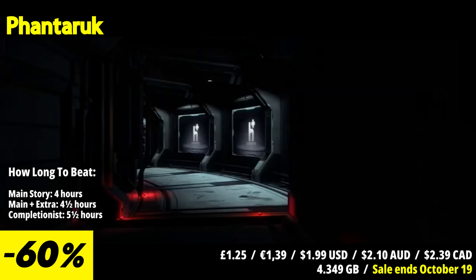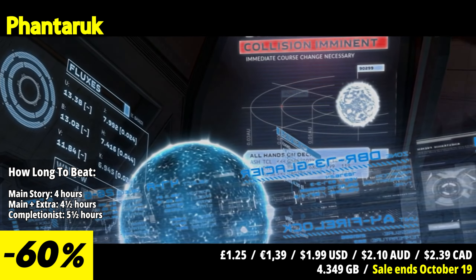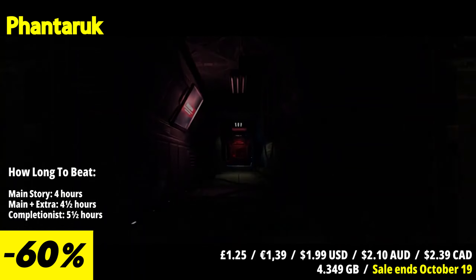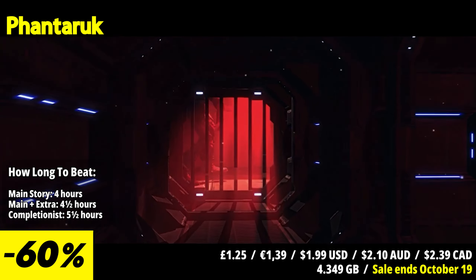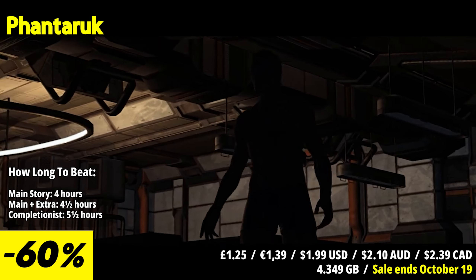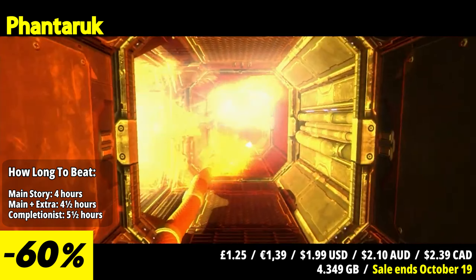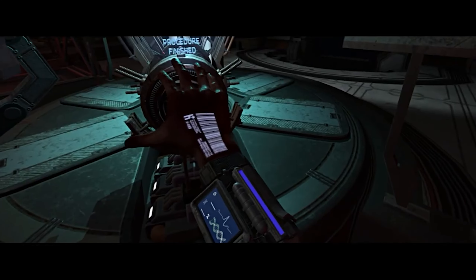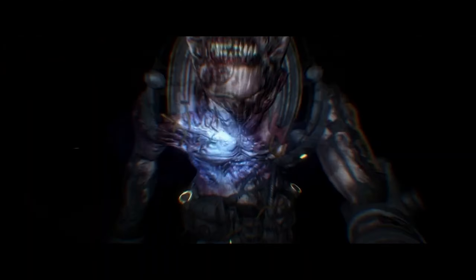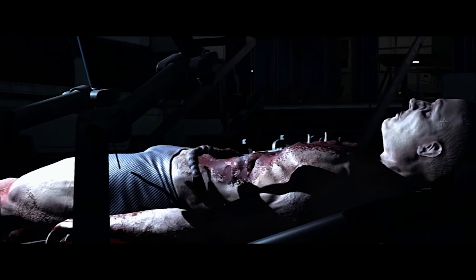Fanta Rook is an immersive and atmospheric survival horror game that plunges players into a sci-fi nightmare set on a derelict spaceship. One of the standout features is its eerie and foreboding atmosphere — players find themselves aboard the spaceship Purity-02, where dark corridors and sinister secrets await. The game effectively utilizes environmental storytelling, unsettling sound design, and low lighting to create a sense of dread and tension. Fanta Rook offers a narrative-driven experience where players must piece together the backstory of the ship's tragic fate, with the story intertwined with themes of science fiction, dystopia, and psychological horror.